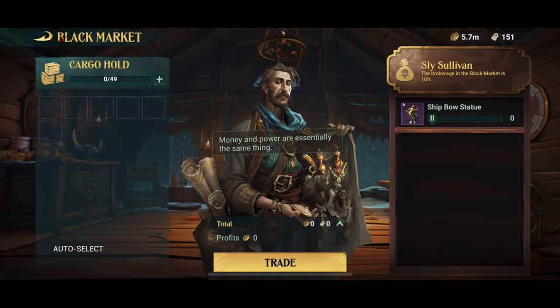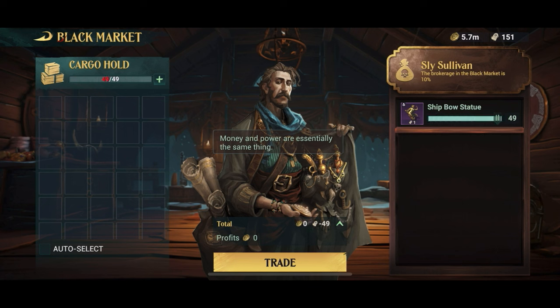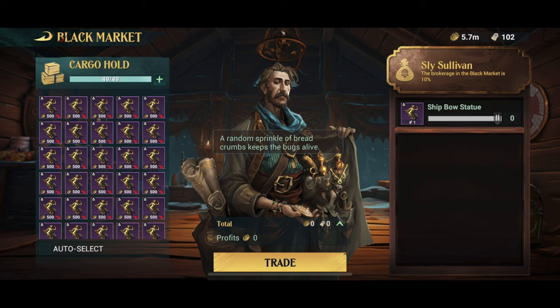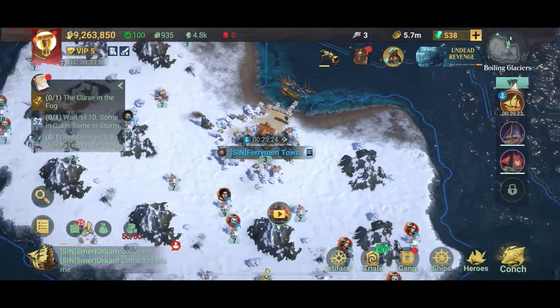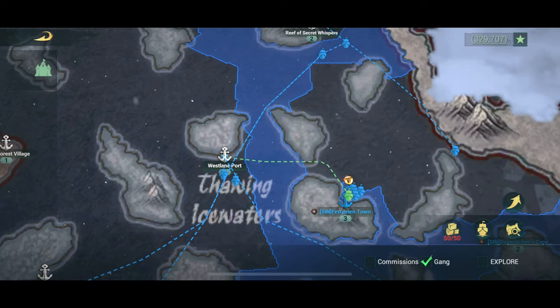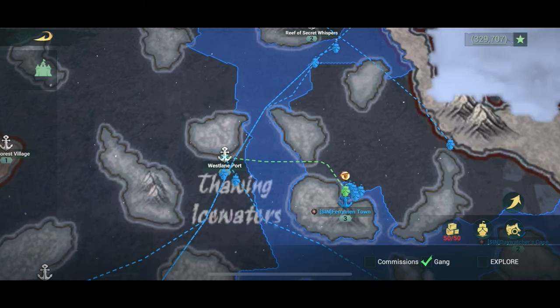Smuggling is kind of the same as trading except you make a lot more money, but the smuggling goods are limited so you can't just keep doing it over and over. Both trading and smuggling are something that anyone can do straight off the bat. You'll get better at it, grow your ship, expand your trading routes, and build your little empire. I know a lot of people in this game who only play it for the trading aspect, so you definitely don't have to worry about whales or PvP players at all.